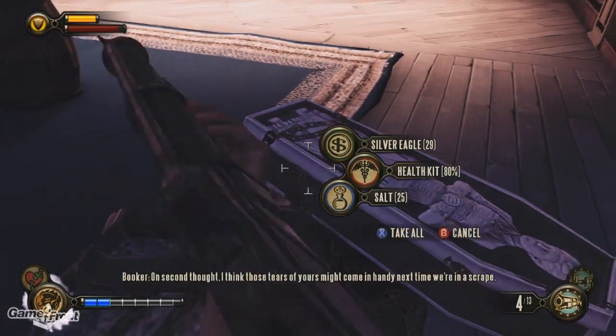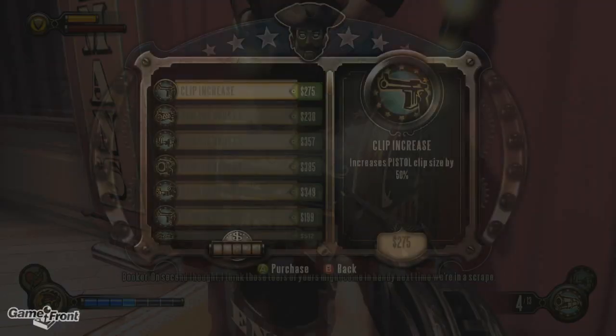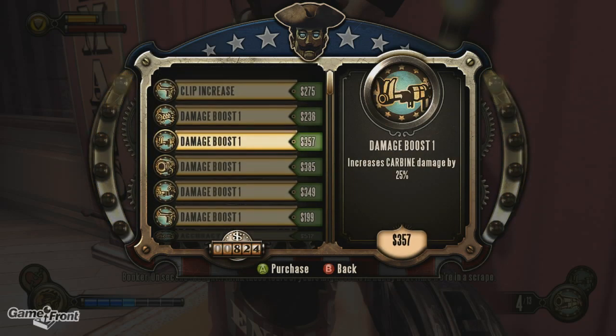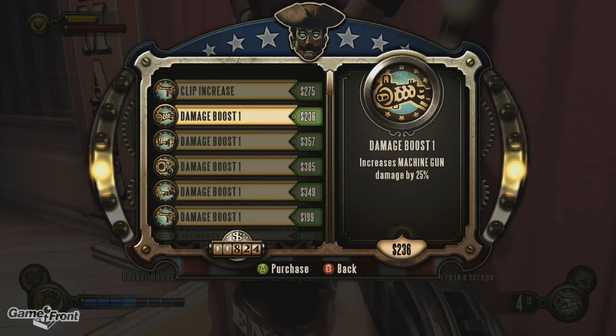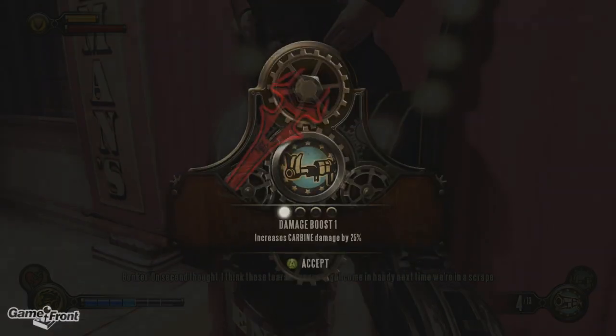Get out of here with that teleporting — I think those tears of yours might come in handy next time we're in a skirmish. Okay, what do we have here? I'm gonna want to buff my shotgun for sure. Let's see which one it is — damage boost for RPG, sniper rifle, pistol, machine gun. Where's the shotgun? I guess I can increase the carbine for now.